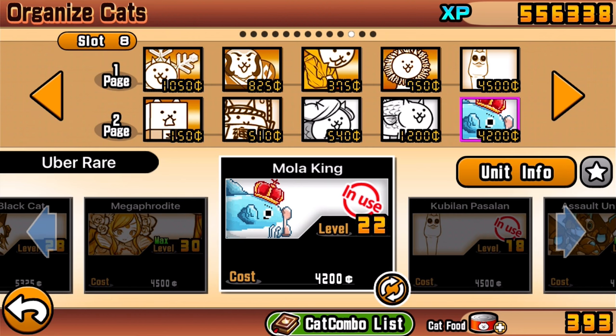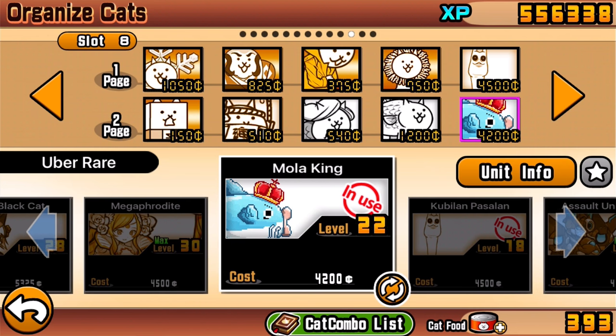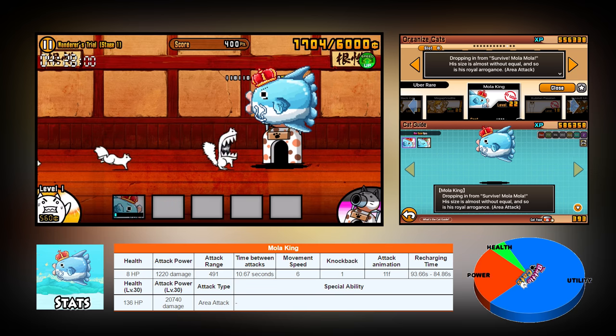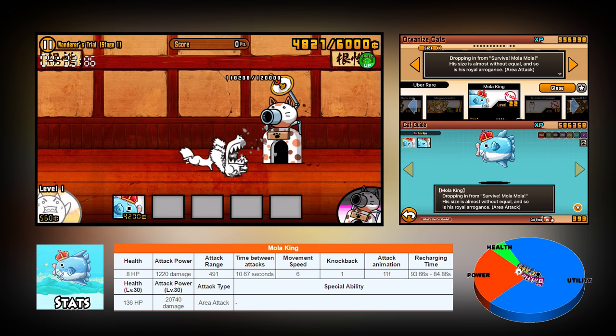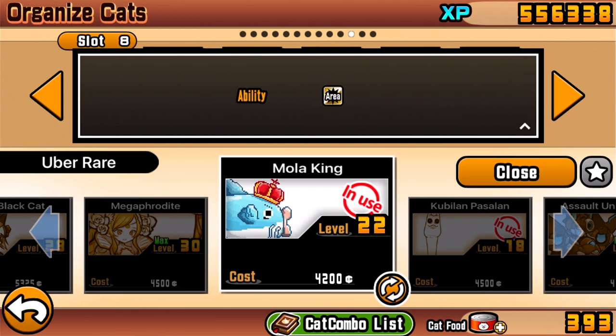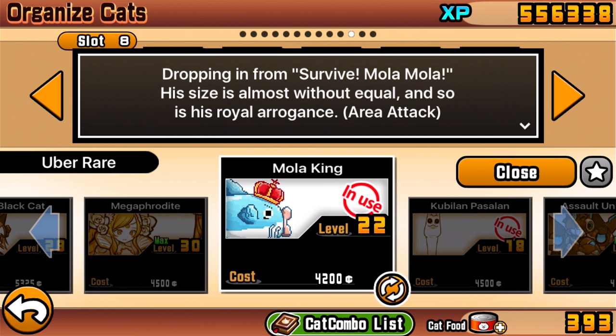The Mola King drops in from Survive Mola Mola. His size is almost without equal, and so is his royal arrogance. As for attack damage - nothing special about this cat, no affiliations with anti-reds or anti-metals or anything like that. It's just a really basic uber cat that has area attack damage, so nothing too impressive.